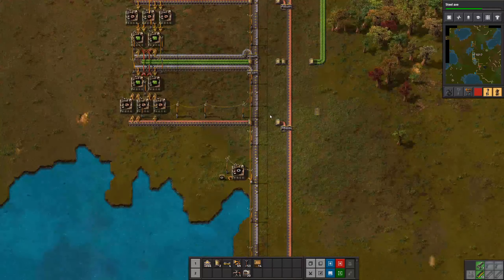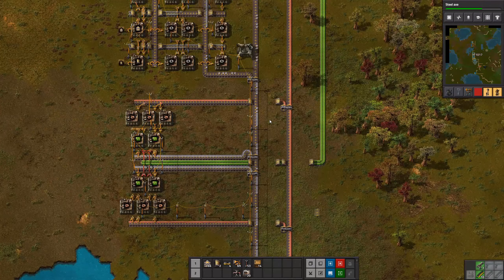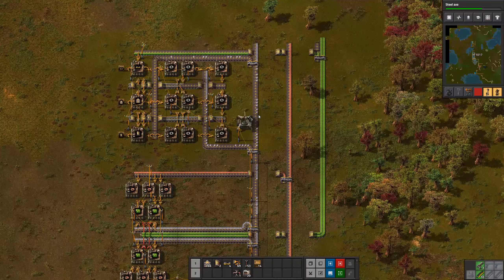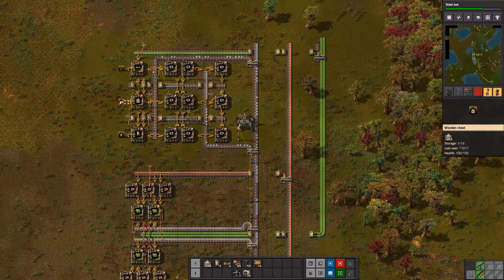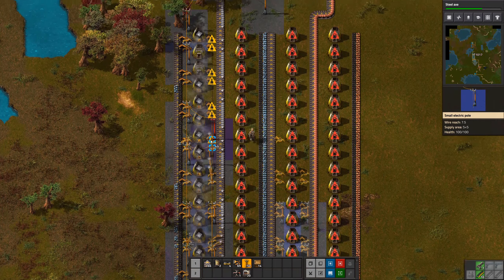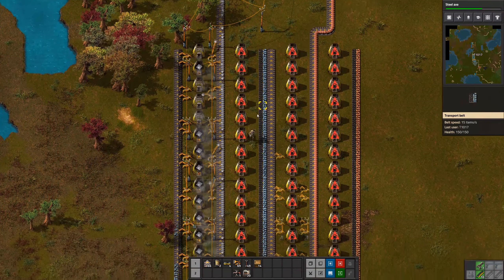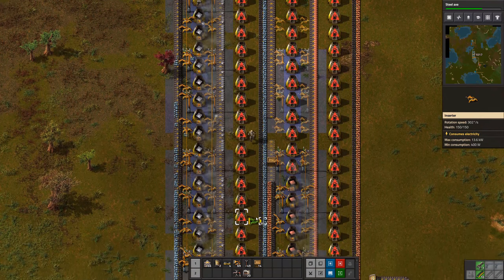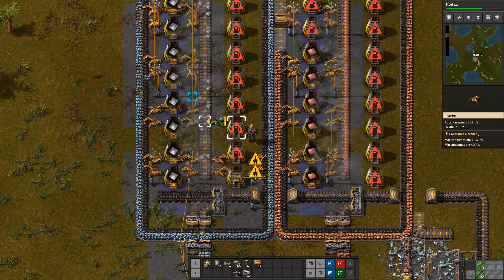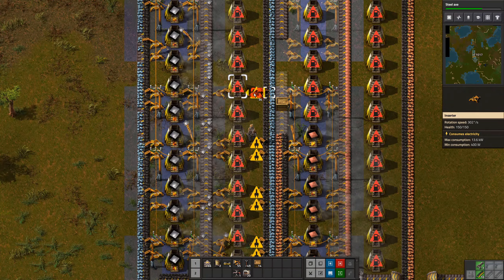Right now we have enough iron to keep the greens going, and a very low amount to get the belts. But as everything is funneled directly into belts now — because we aren't using any greens — it should be enough. I'm still going to make some of these because we have a lot of the inserters, though. So let's do this, and then we're going to look into science.